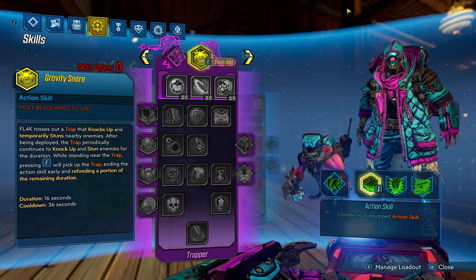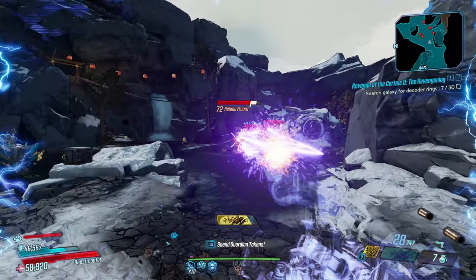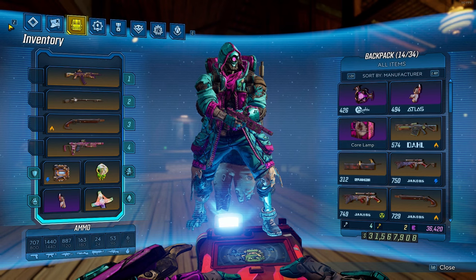Alright, now that I showed you the build, I'm going to go over the gear you'll need to one-clip bosses with ease. First off, you're going to want a Monarch with Consecutive Hits — because of the shotgun pattern this gun shoots in, the Monarch stacks Consecutive Hits very, very fast, which makes it one of the best choices for Flak.